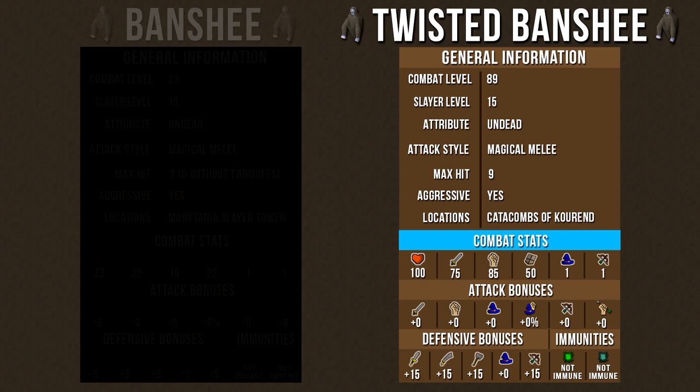Using magic to safe spot twisted banshees is super powerful. They have no attack bonuses, which is always good for us. Looking at defensive bonuses, they have plus 15 in stab, slash, crush, and range — so those attack styles will be a little less consistent. They have 0 magic defense bonus, so using magic, especially the crumble undead spell, is really powerful against these creatures. They have no immunities to poison or venom, so bringing those weapons can help speed up your slayer task.